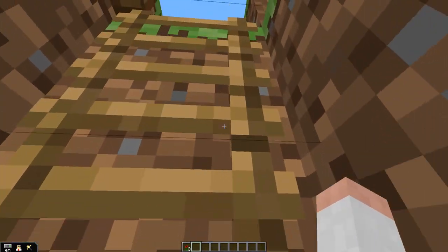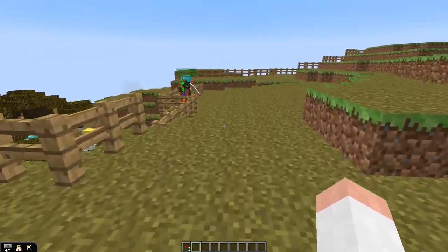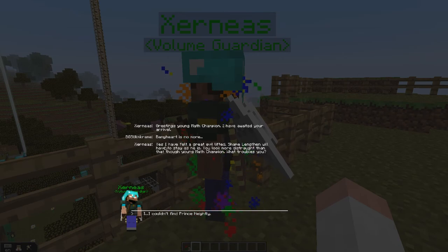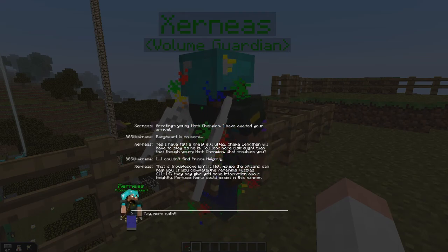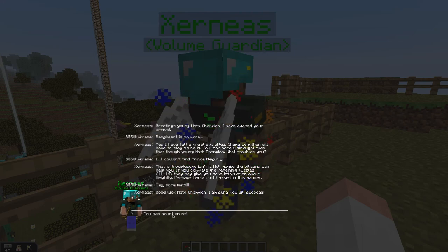And we are actually back up on that hill where Xerneas is. So while we're here, we might as well just go talk to him and tell him we found who's behind all this. 'Yes, I have felt the great evil lifted. Some lengthen will have to stay as he is. You look more distraught than that though, young math champion — what troubles you?' 'I couldn't find Prince Hightley.' 'That is troublesome, isn't it? Well, maybe the citizens can help you. If you complete the remaining puzzles, 11 through 14, they may give you some information about Hightley. Perhaps Carla could assist in this manner.' 'Yay, more math! Good luck, you math champion. I am sure you will succeed. You can count on me.'